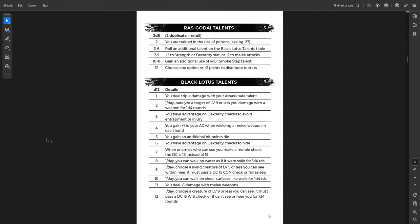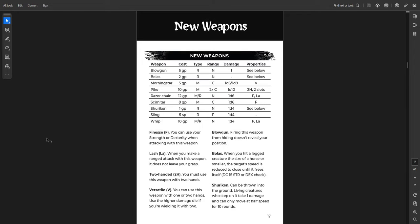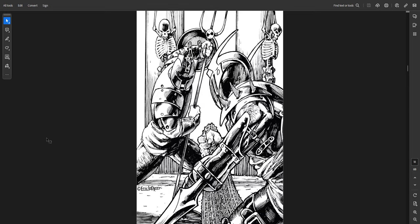There are demons there as well. You get talents, some titles — which you always need in Shadow Dark — and then new weapons. A bunch of new weapons including some finesse weapons like the whip, the razor chain, and the scimitar. The dagger is the only finesse weapon in the base book, so this gives you a few more options. Some cool things like shuriken, blowguns, and bolas. Great art throughout.